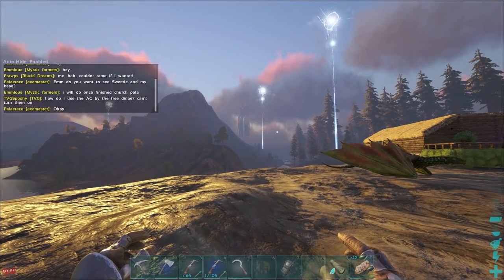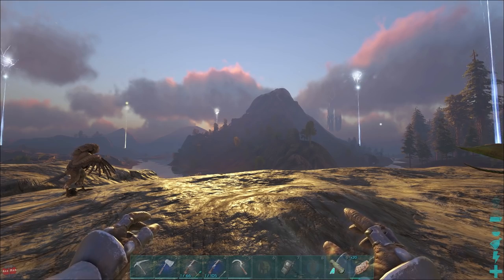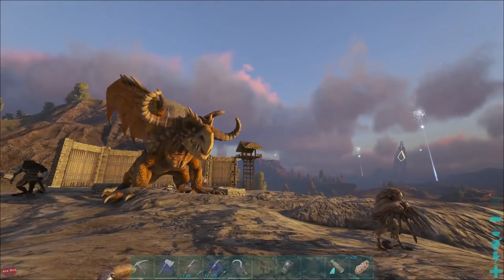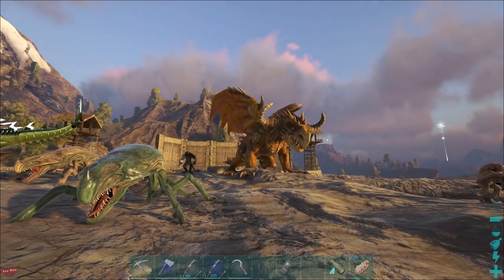I'm gonna attempt to do it without a trap. I always feel like we use traps a lot on the Jurassic Park server and it was a little cheaty — everything was trap tamed, really easy. I kind of like the drama of them running around and seeing what happens. So the plan of action is, instead of taking Norman, I'm gonna take the dragon.